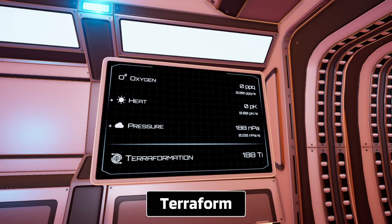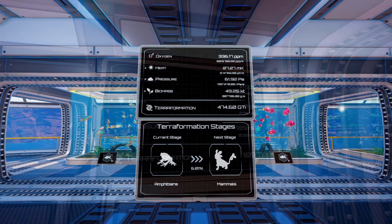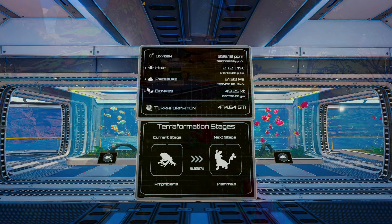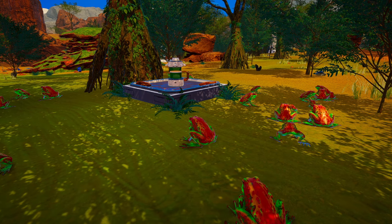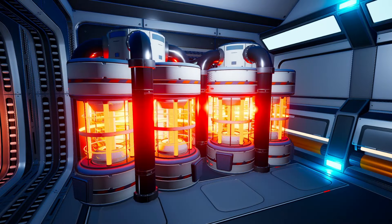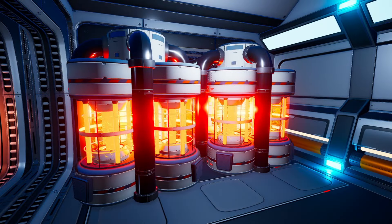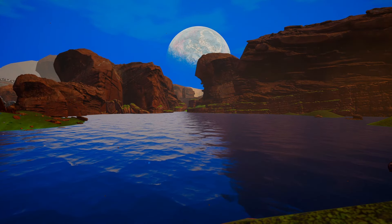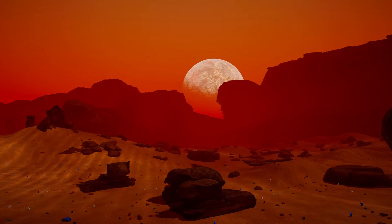Terraforming the planet is one of your main objectives. I sometimes slow down or lose focus in the early game when it comes to keeping the terraforming train rolling. I think one of the many strengths of the game is the terraforming mechanic — there's no rush, you can take it at your own pace. Want to speed run and get trees and frogs? You can. The game never pushes you or forces you to speed up or slow down. Planet Crafter can truly be played at whatever pace you desire, and being able to do that is one of my favorite parts of this game.